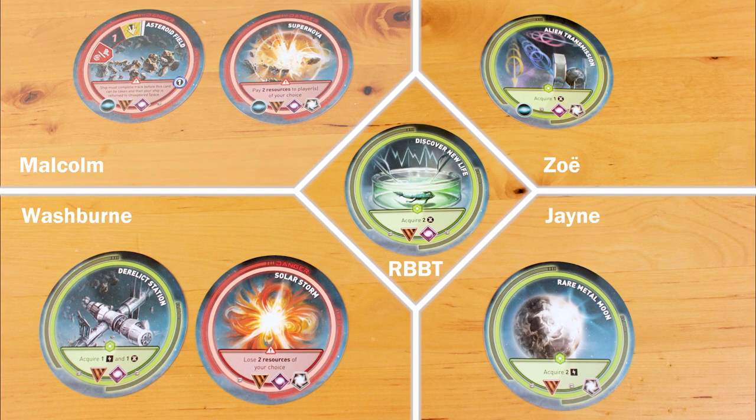The runners-up earn 1 extra point, and ties pay out at 1 point. For example, Mal has the most circle badges and gets 2 points. Zoe is in 2nd place and gets 1 point. Wash and another player tie for 1st in triangle badges, so they each get 1 point. Jane and the ravenous bug-bladder beast of Troll tie for 2nd place in triangles, so they get 1 point each. In a 2-player game, only the highest-earning player earns points across each badge category — no runners-up — but ties still pay out at 1 point apiece.